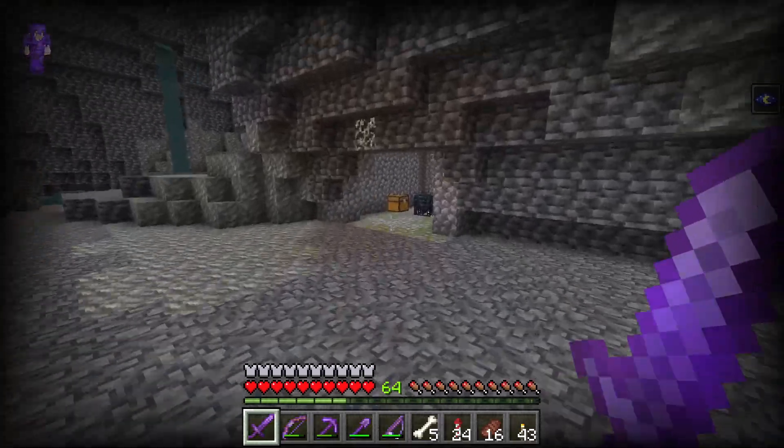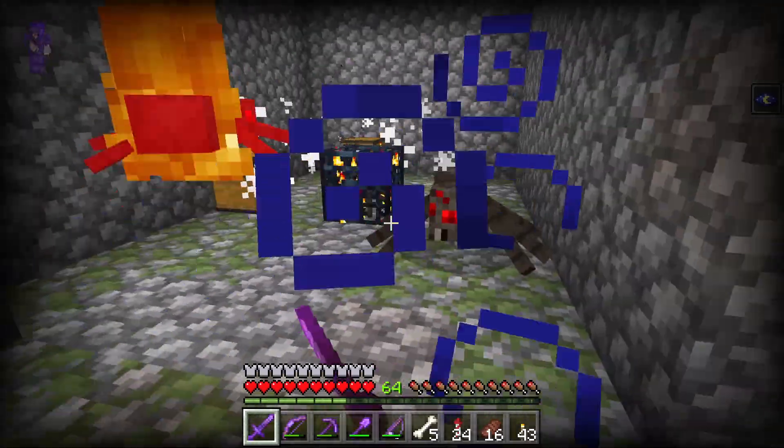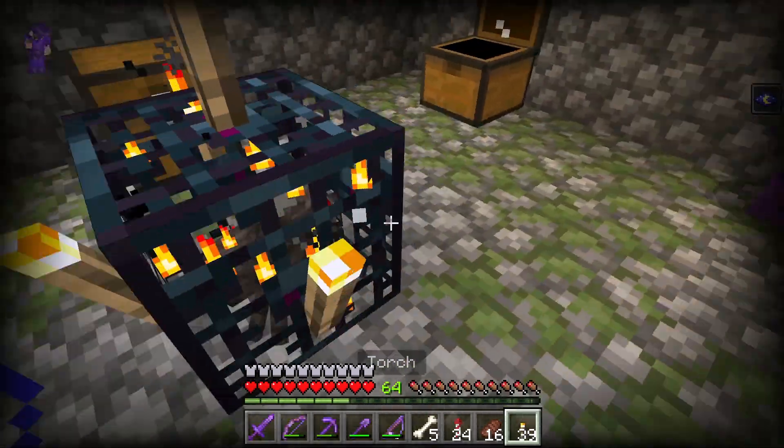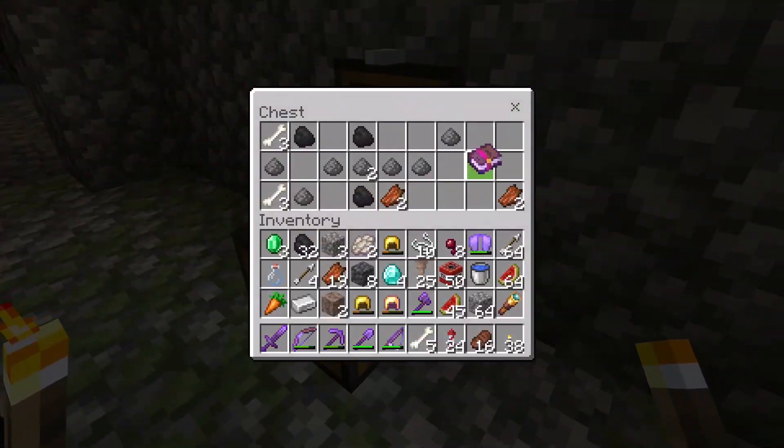Whoa, check this out guys, over here — found a little spider spawner. Let's see, anything in these chests? Alright, disable the spawner by placing torches around it. Nice. Enchanted book! That's awesome.